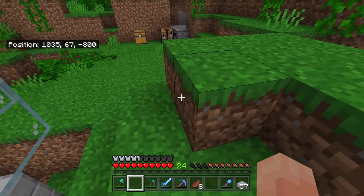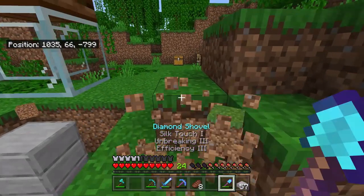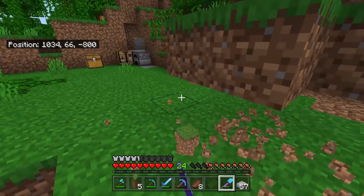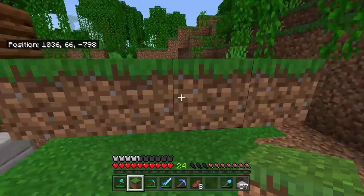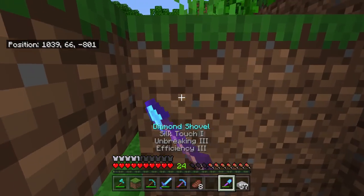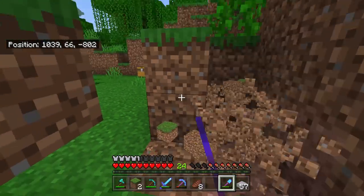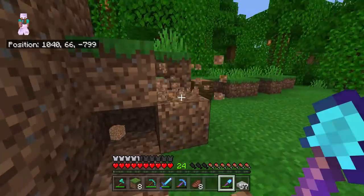Super easy, super simple. The resources are next to nothing for this farm. And obviously, I am also in a jungle biome, so the baby villagers that are going to get produced are going to have the little jungle outfits, which is super awesome. Me and Chris on Jamcraft — if you're keeping up with Jamcraft — we've actually done this in a swamp biome, to gather some swamp villagers.